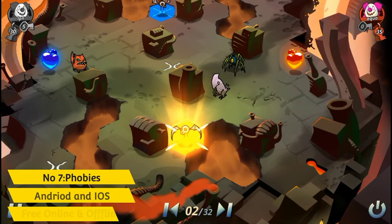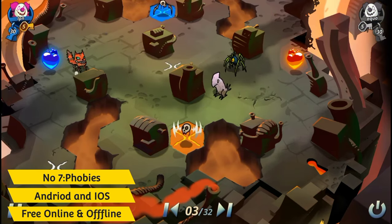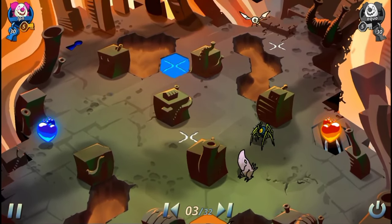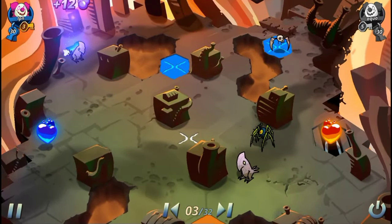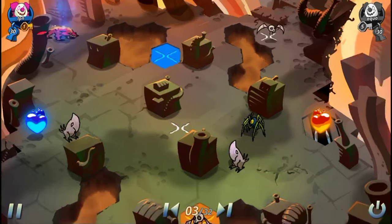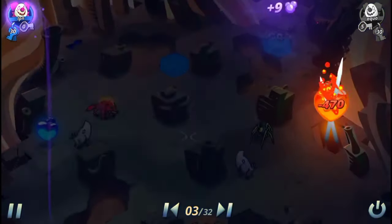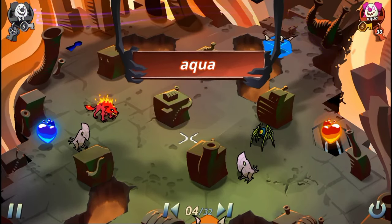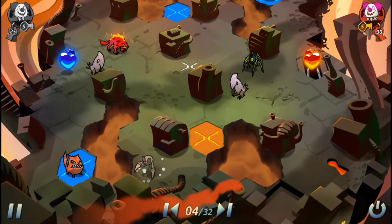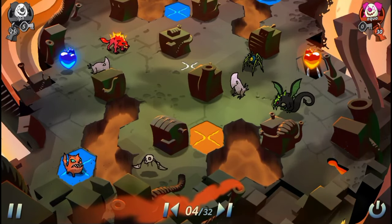Continuing with number 7: Phobis — another tactical card collection turn-based strategy game where you control and battle with literal fears. Place your favorite Phobis cards in hexagonal tiles and watch your irrational fears duke it out with one another. Upgrade and collect over 120 cards of dubious and mischievous fears. The gameplay is quite colorful, tactical, and engaging. The graphics look amazing and the Phobis abilities look quite interesting. Overall, it's a really good card game with a solo adventure mode and multiplayer mode.